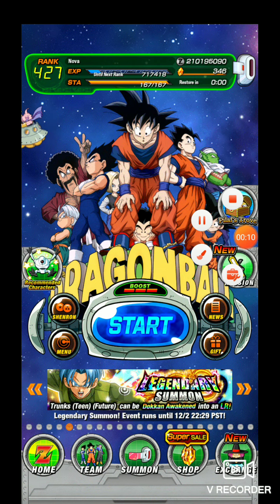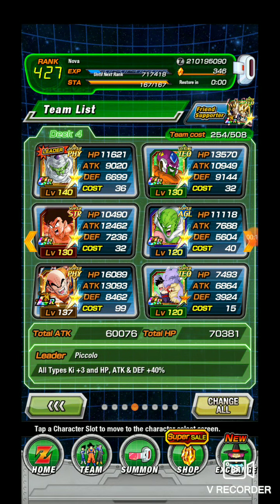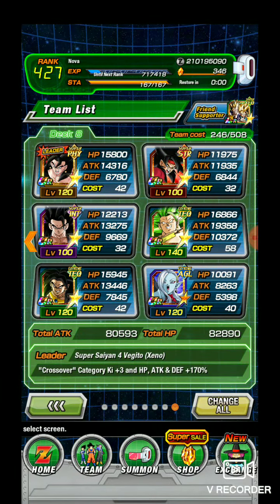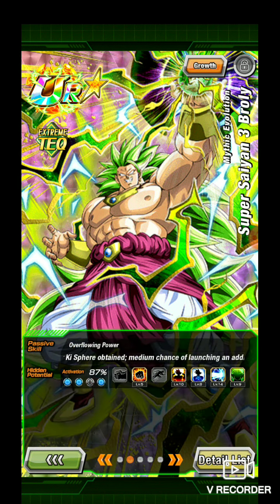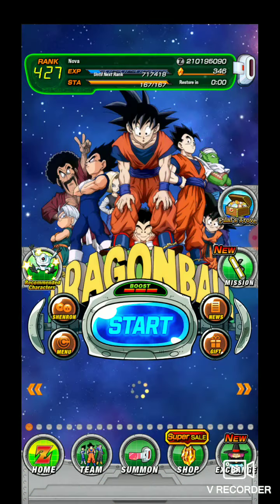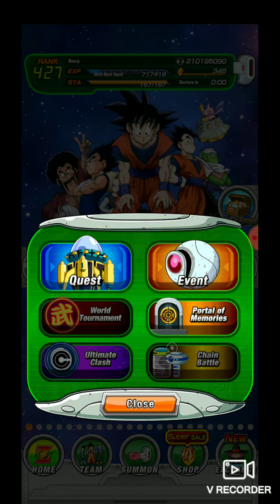The new banner hasn't dropped yet, but I wanted to run a crossover team right here because I have the extreme TEQ new Broly with max super attack. The bottom right path is done, the only one not open is the top left path, and since he's really in max super attack, I want to try him on the LGE.